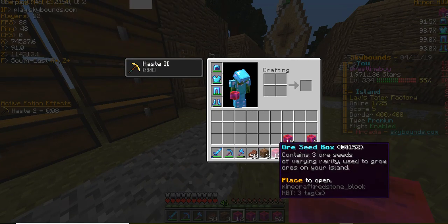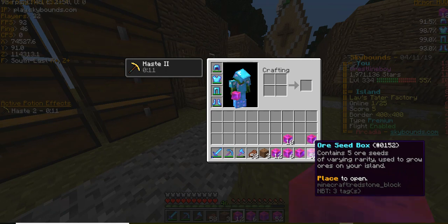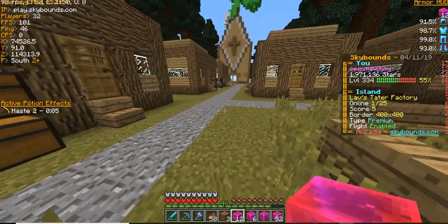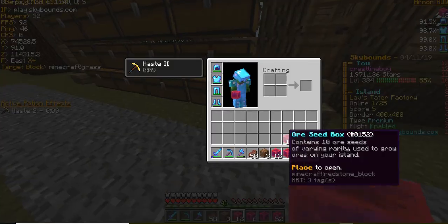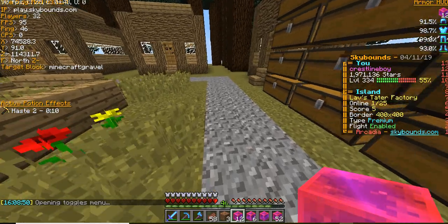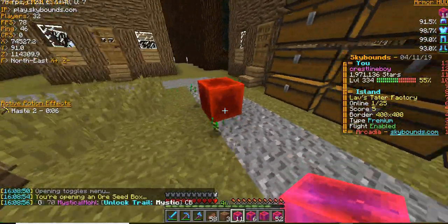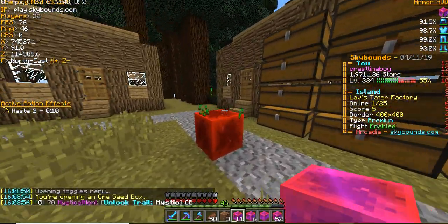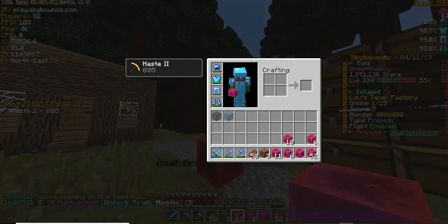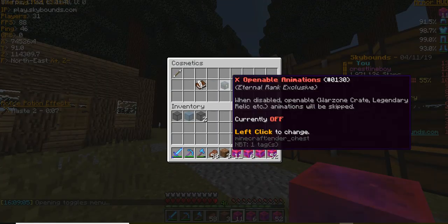We don't have any tier one or two ore seed boxes — we had like 20 or 30 of each, but I had to sell them for my prestige. Let's get into it. I'll show you what it's like with the cosmetics: it's like a bunch of seeds that revolve around the redstone, and then out pop these. Now I'm going to show you what it's like without the animation.